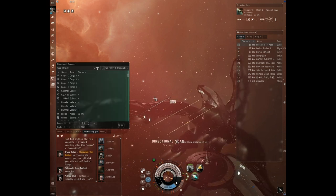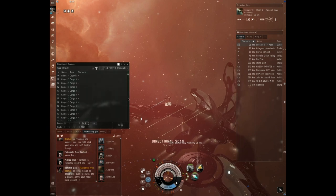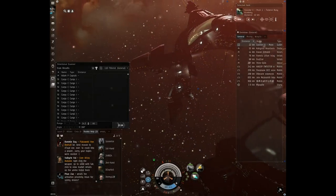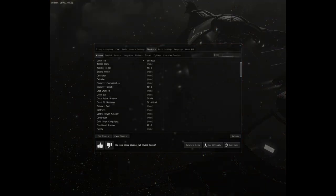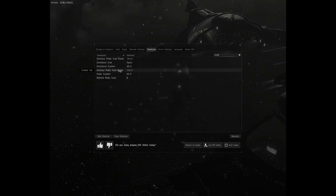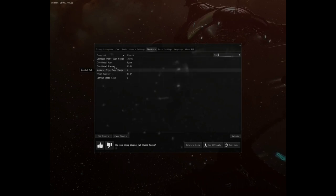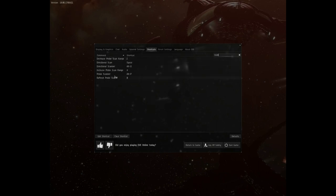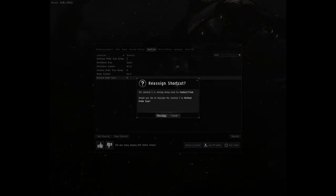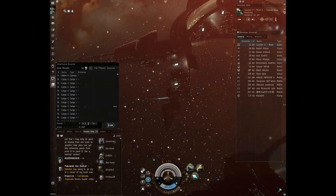It's very good to scan three, four, five, even ten times a minute. When you're in high sec it's not that important, but I got used to it and I press it even in high security space. Now let me change a few more keys - for the probe scanner, I set 'increase scan range' to X and refresh to another key.